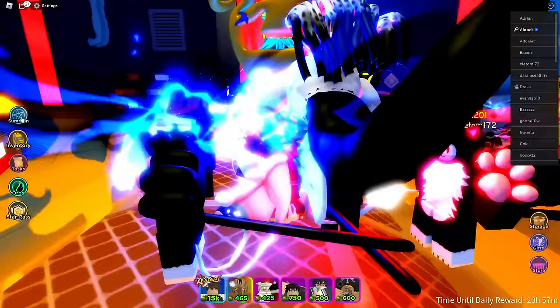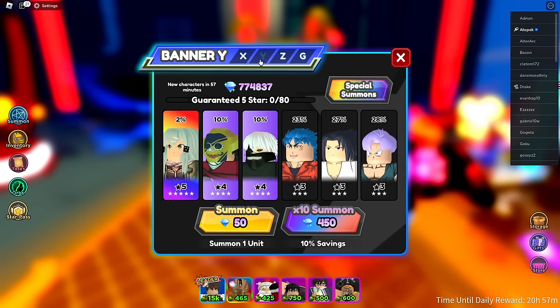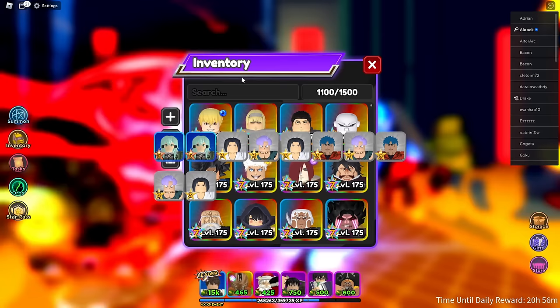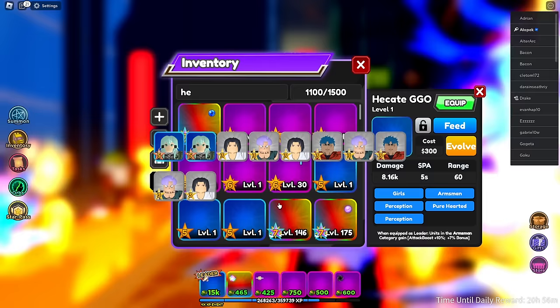Alright, so I heard there's a new unit in the banner. We got Xenon — she's in the Y banner now. Let me get a couple of her real quick. Oh, that was easy. I think we now have enough to evolve her. Yeah, we have enough to evolve her now, so we're not gonna worry about that anymore.